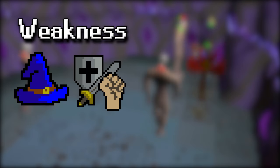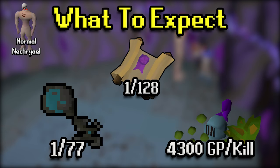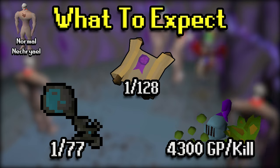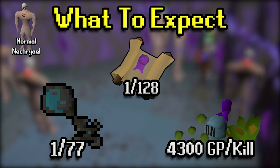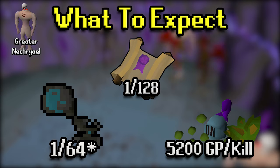We'll be killing Necrials with magic and melee. They're essentially weak to everything, but that's what we'll be focusing on. Their attack style is melee-based, and they can hit up to an 11 or a 21, depending on whether it's the regular Necrial or the greater Necrial. As far as drops from normal Necrials, they have a 1 in 77 drop rate of a Konar Key, a 1 in 128 drop rate of Hard Clues, and their average kill loot is 4.3k. For greater Necrials, 1 in 68 for a Konar Key, same Hard Clue rate, and about 5k loot per kill — a little higher, but they're also harder to kill, so net-net not that different.